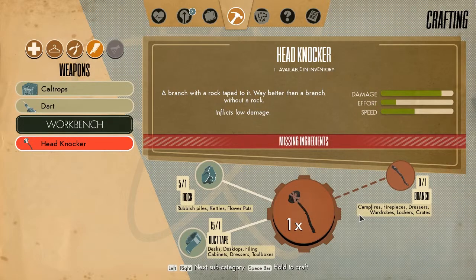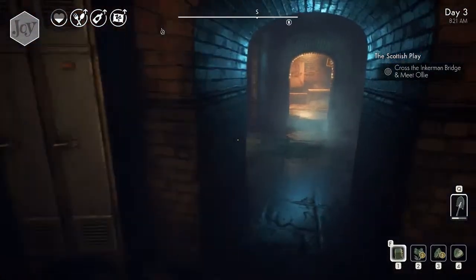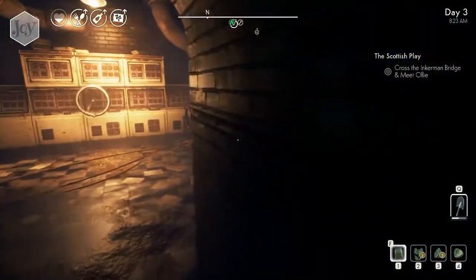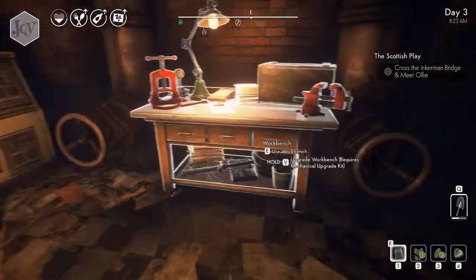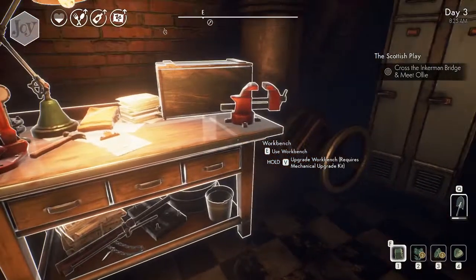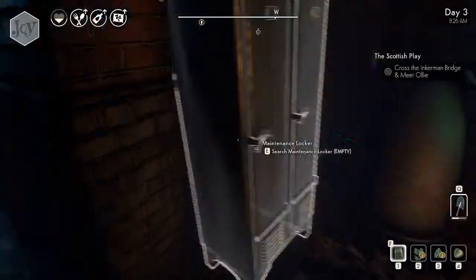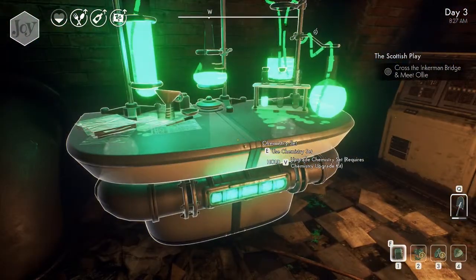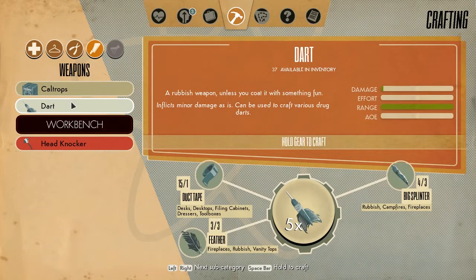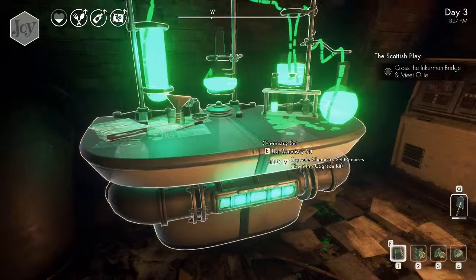It can't hurt us — it will only hurt others. Hopefully. I think I put the branch last time into our stash. It would be nice if the workbench also has access to your stash so you don't have to walk back and forth. As for the chemistry set, it just makes caltrops and darts. I don't think I need any of those. The headlocker we already made.